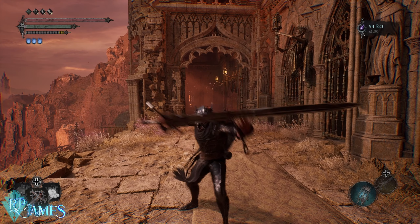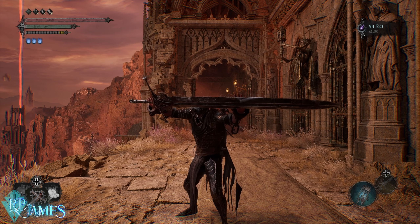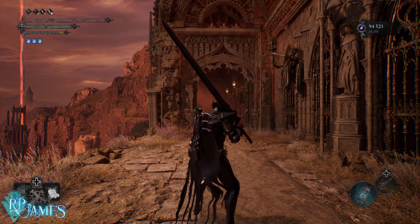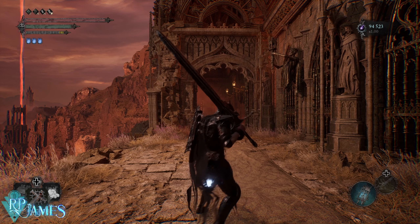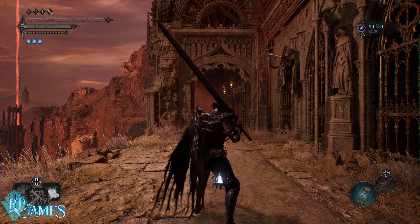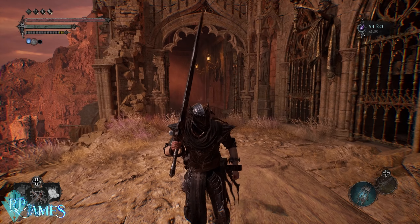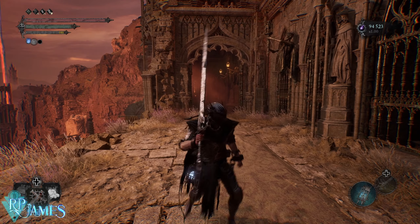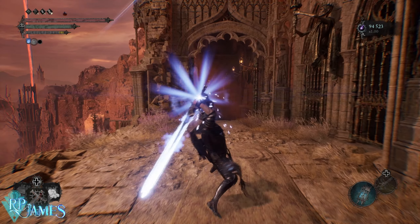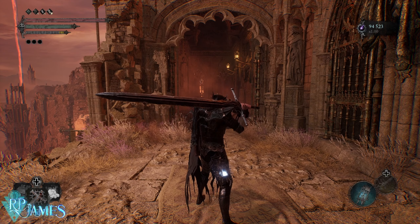When you press the block and the right trigger at the same time — R2 if you're playing on PlayStation — it's going to do a special attack that deals quite a lot of damage. It varies depending on whether you're using it one-handed or two-handed. The one-handed version does a slash that goes real far and deals quite a bit of damage. If you tune in the weapon, it does a slash that's more for AoE.